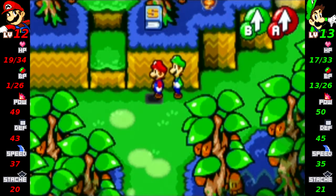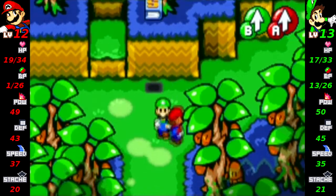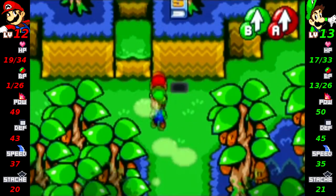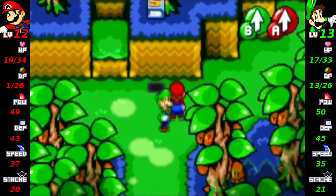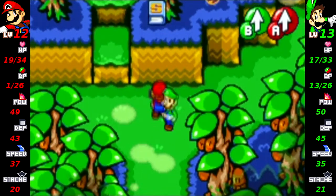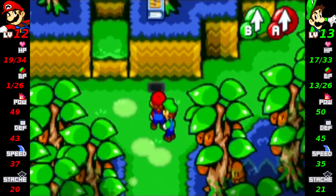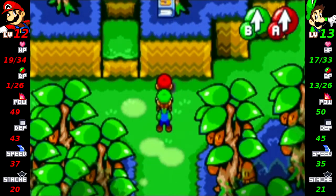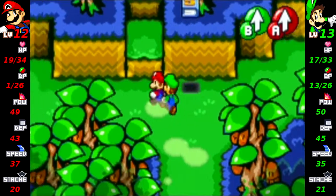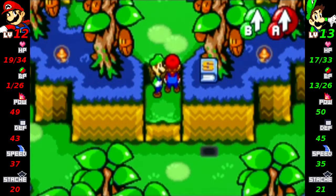Hello, fellow YouTubers, and welcome back to Mario & Luigi's Superstar Saga. In the last episode, we started our adventure through the fourth dungeon, which is the Chuckle Huck Woods. We learned how to do our new bros attacks, got revealed pipe number five which lets us go back here whenever we want, and discovered three enemies out of four in this area: the Pest Nut, the Chuck Guy, and a Gold Beanie.